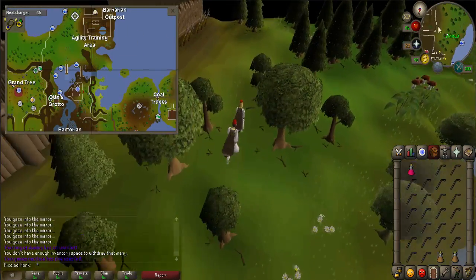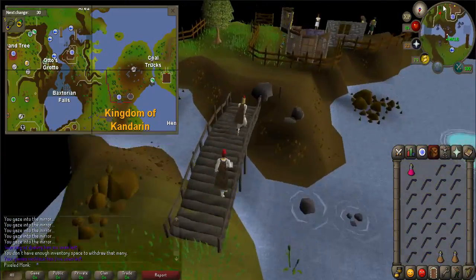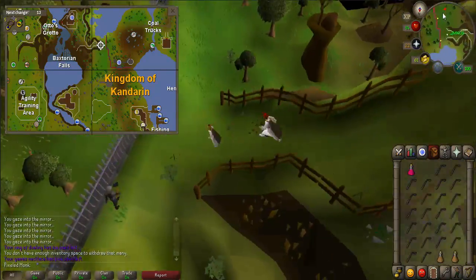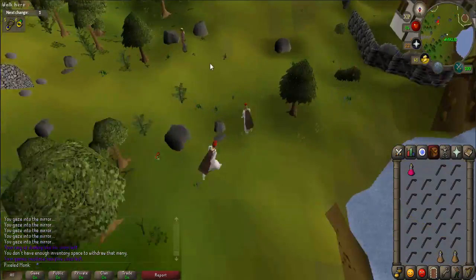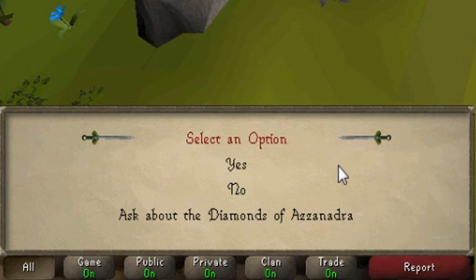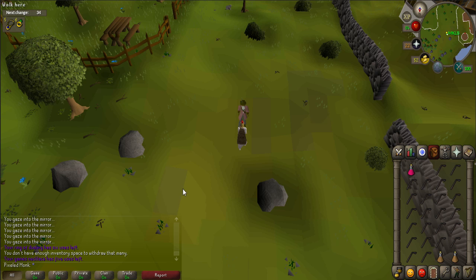Once you have finished banking, walk south towards the Fishing Guild. You will come across an NPC named Rasolo — talk to him. When prompted, say 'Ask about the Diamonds of Azzanadra' and 'Yes.' Now you'll have to head back to the bandit camp.